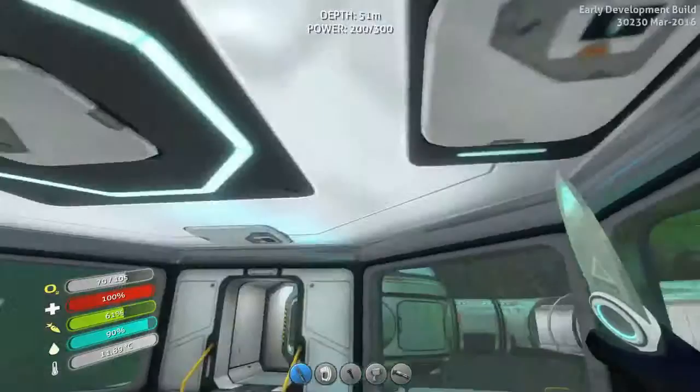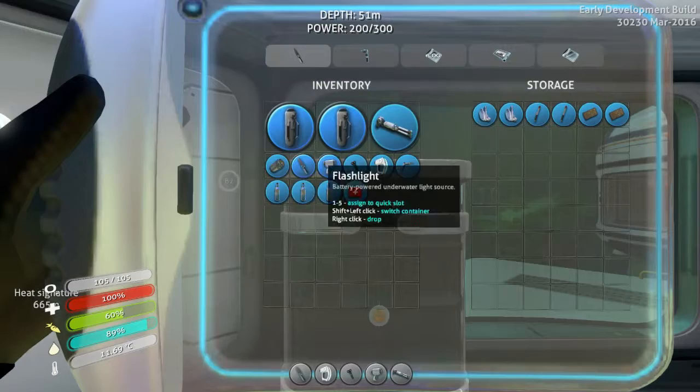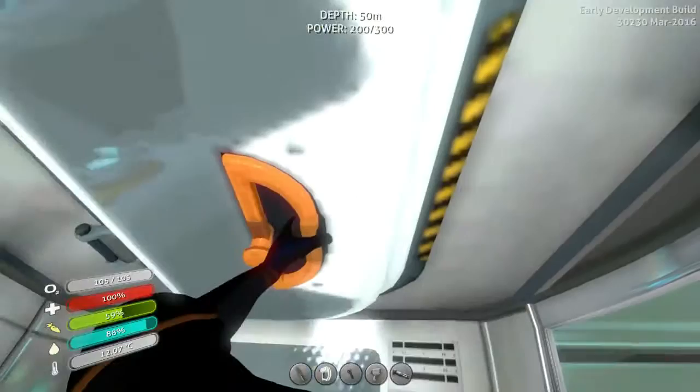Let's see how the first base actually looks from the inside. I made a few windows, one simple locker, and a wall locker named 'Silly' after my Steam username. Wait — was that here all the time? The battery could be useful, but I'm not sure about the flare, because the flare gives me light when I'm beneath the surface and can't see anything.